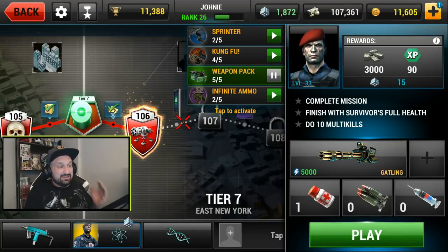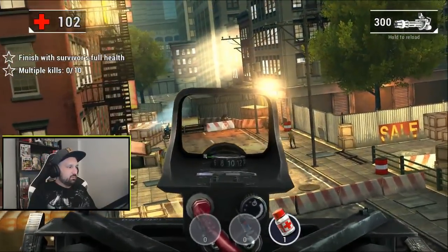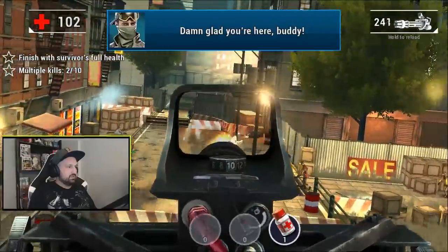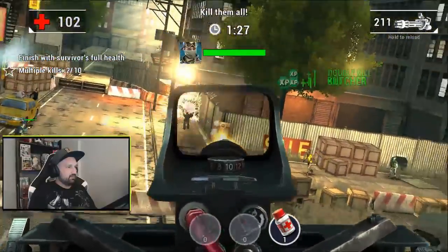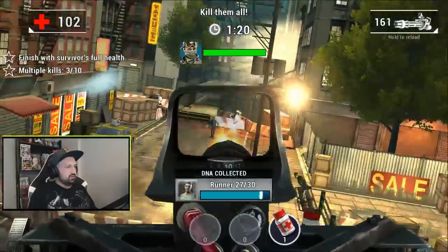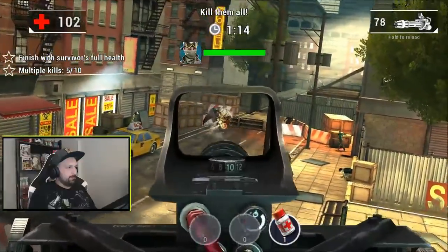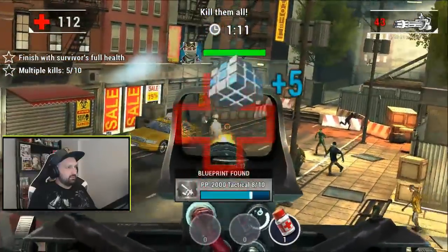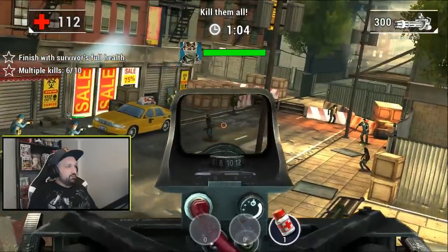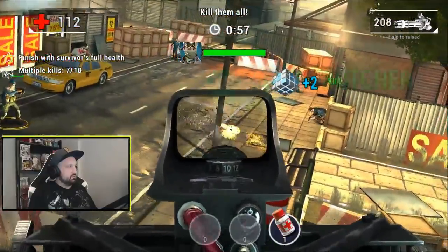Mission 106 — I need 10 multi-kills and I need to protect a survivor. It's a flying mission. I don't know if I should let them group because I've got three multi-kills already, so I guess I should just kill everything as they spawn. I gotta worry about the reload because when I reload, survivors are not protected. Six multi-kills and one minute to go — seven.